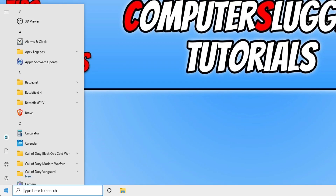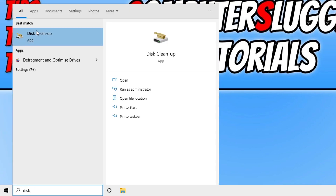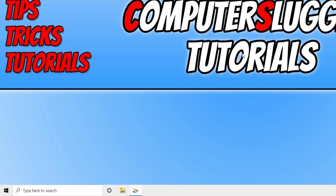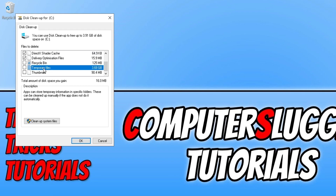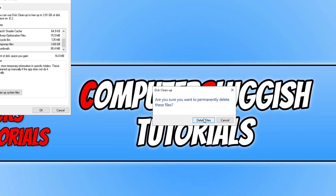Now open the Start Menu and type in 'disk cleanup'. Open Disk Cleanup and select your C drive. Select everything within this area that you're happy to clean up — keep in mind that disk cleanup will permanently delete the files. A few options I'd recommend: DirectX shader cache, delivery optimization files, and temporary files, which on my computer is taking up over 3 gigs of space. Once you have selected your options, press OK and then click on Delete Files.